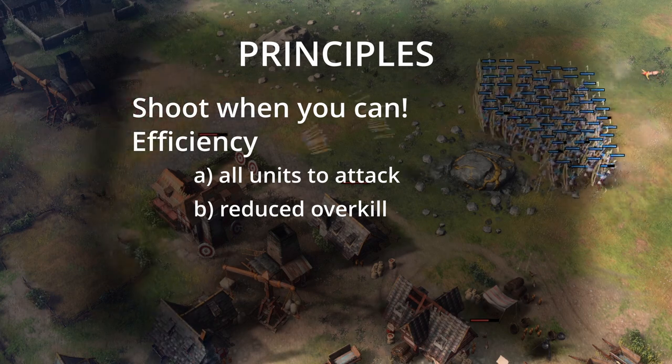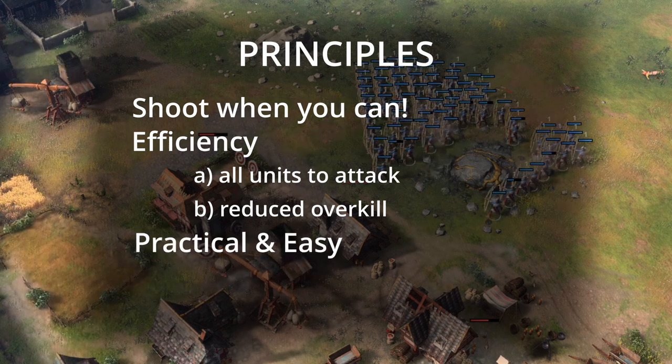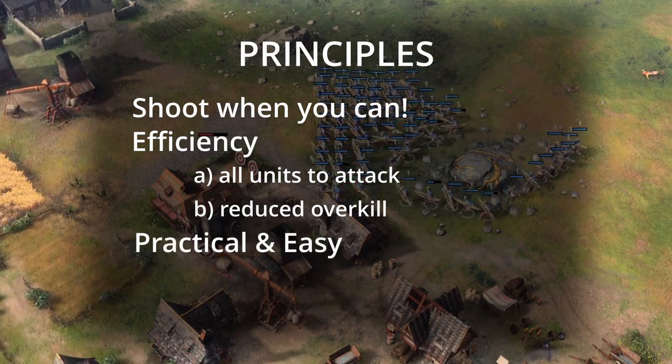The third principle is that any type of micro you use needs to be practical and easy to actually do within a game, so that you reduce the chance of accidentally miss-micro.